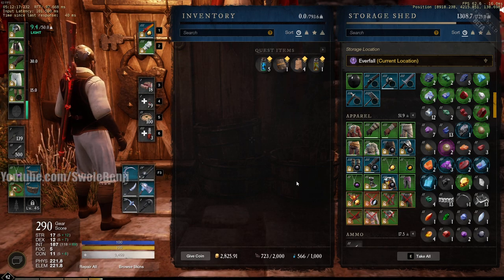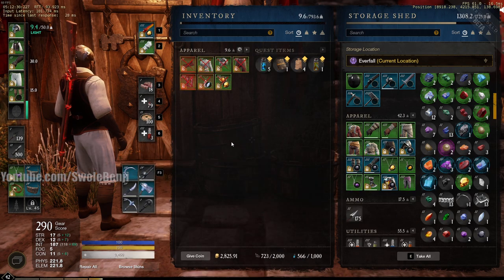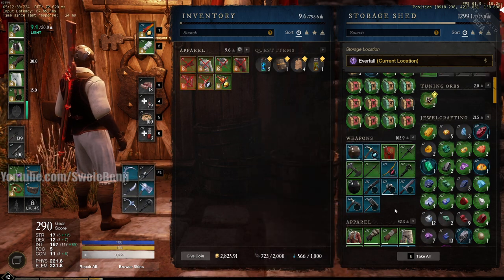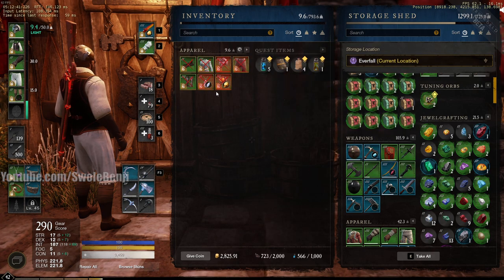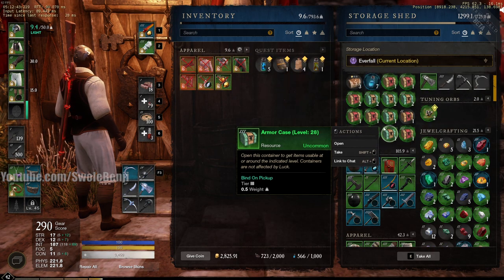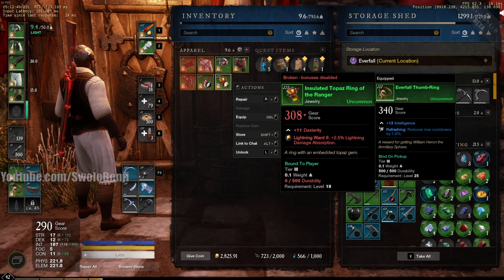Swole Benji here. Today I wanted to talk to you about repairing items — weapons, trade skill items, anything in the game that needs repairing. Here is a set of armor that is completely broken. Broken items in this game mean you do not get the stats. You'll get the base armor or base damage if it's a weapon — it will still function — however you won't get the stats or the sockets. For instance, this Ring of the Ranger: I will not get plus 11 Dexterity or the Lightning award effect if I wear it while it is broken.